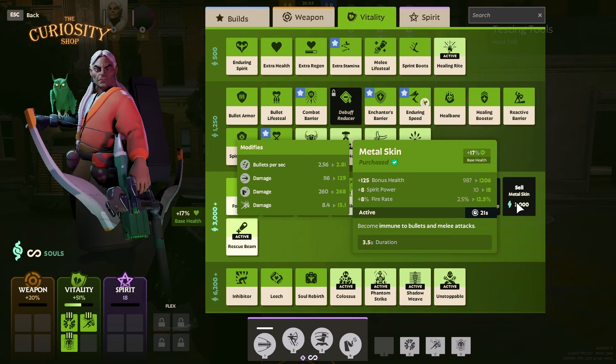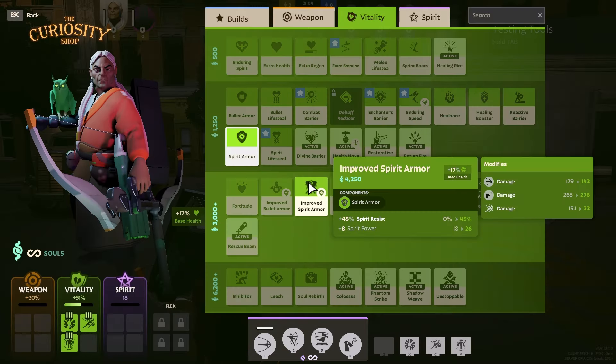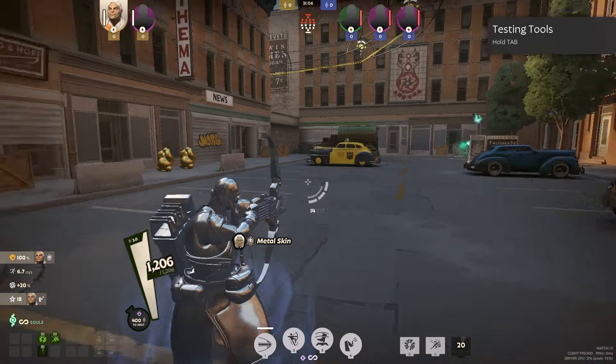Are you playing against a fed Wraith, Haze, or even Vindicta? Then Metal Skin is a must-buy for you. Metal Skin makes you completely immune to both bullet damage and punches, so it's a really good counter to Abrams, Haze, and other characters that shoot or even punch.